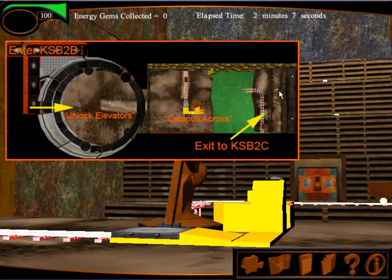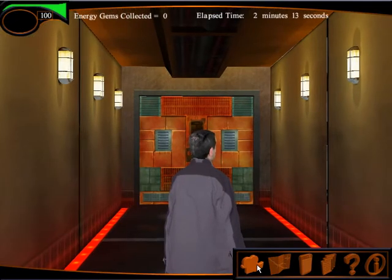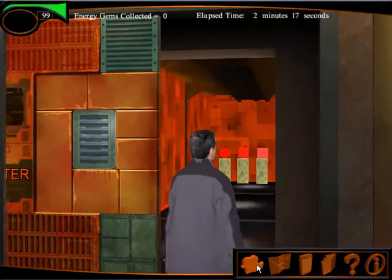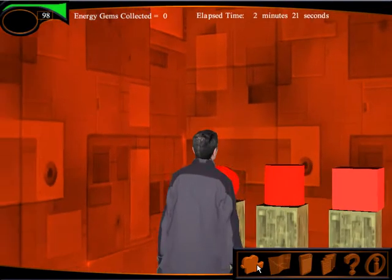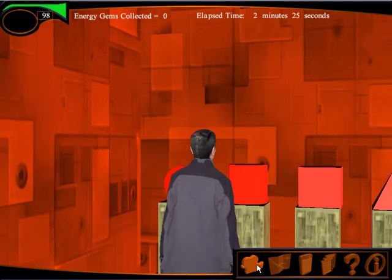We're trying to earn these energy gems that are over here on the far side. Returning back to the main level — we're in the entry, so let's open the door. We find that we have four keys. These are shapes that are going to be used to unlock the elevators.